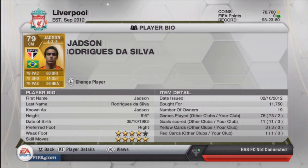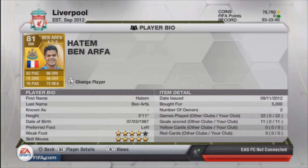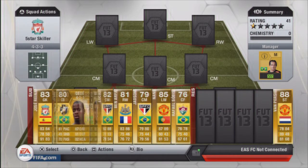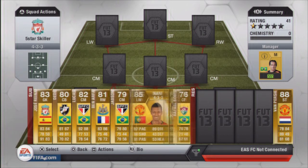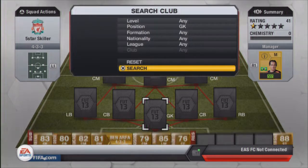Jadson is a four-star weak foot, five-star skill moves, and I bought him for 11,750. He's worth it considering he's a center mid in a 4-3-3. Ben Off I bought a while ago - four-star weak foot, five-star skill, 83 passing, 86 dribbling. He's played 22 games from the bench and scored 11 goals. I bought him for 5,000 - a bargain. These three were just players I had in my club. I've got two Brazilians here because my first team is mainly Brazilians.